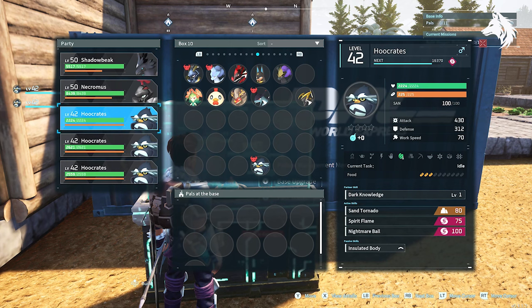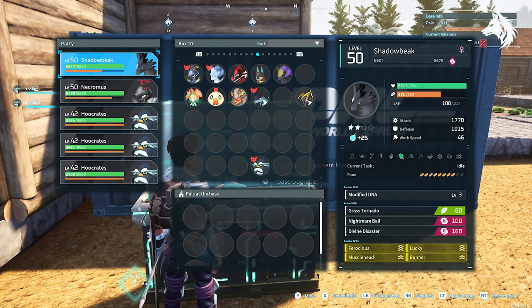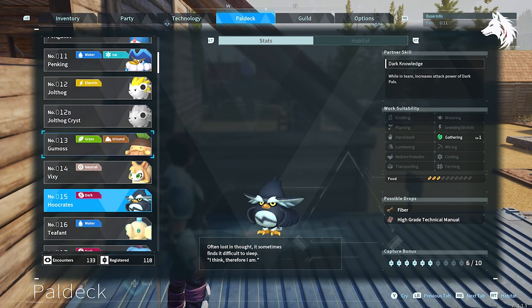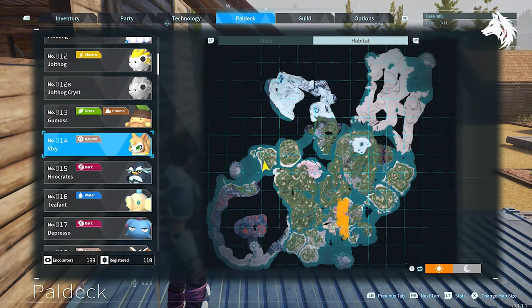Alright, so that is how the partner skills work for dark. What about other types of pal? I'm going to go through the list of pals that will increase your attack in your team for every type of pal.